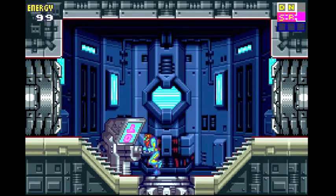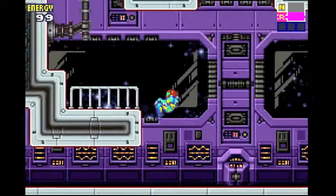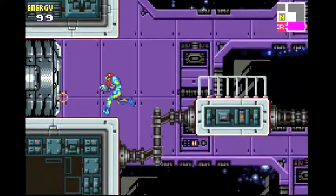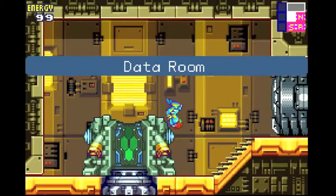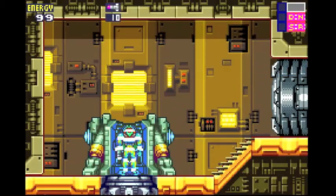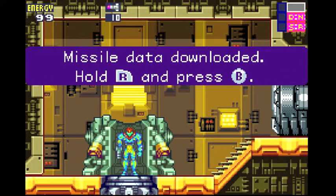Headed up to get some missiles. Go, go, go, go, go! I love that effect, it's so cool. So let's head up to the navigation room first, which I don't think we even need at this point — yeah, we don't. Alright, then the data room. In the data room, just stand on this platform over here and go! Missile data downloaded. And as it says on the screen, to use missiles, hold down R and then press the fire button, which is B.